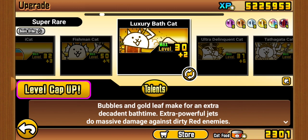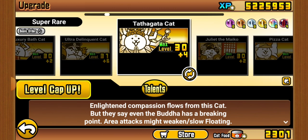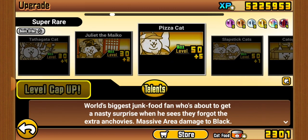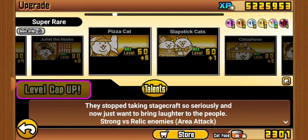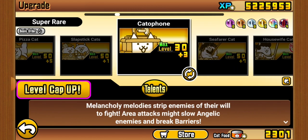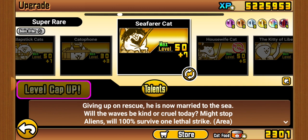I don't think I've ever really used Bath or the equivalent. Tie Hao is good. Sir Julia I've used at least a little bit. Pizza is very, very good against Blacks. Slapstick is similar but works against Relic enemies. Cataphone is probably the worst Super Rare you can get from a capsule.